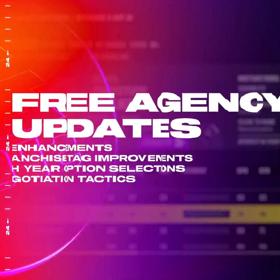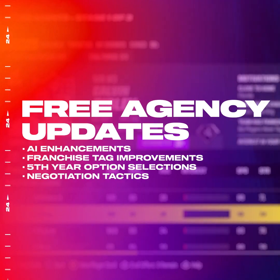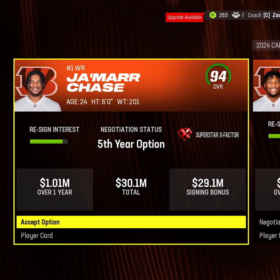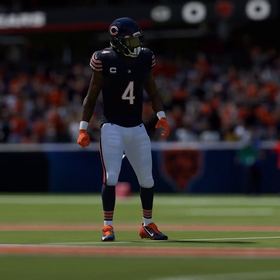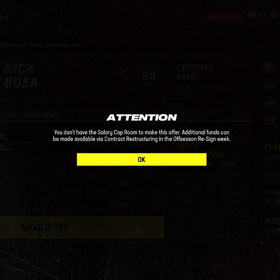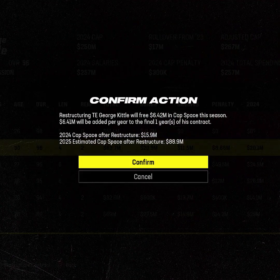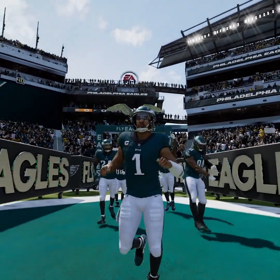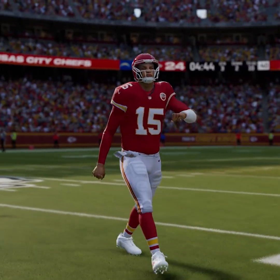The new iteration of free agency also enables more authentic competition with new AI enhancements like team building that improves franchise tags, fifth-year option selections, and free agent negotiation tactics. Redesigned salary cap management aligns with the NFL rule book and includes the addition of top community requests such as contract restructuring. Now teams have more tools for retaining the core of their team and keeping their Super Bowl window open as long as possible.